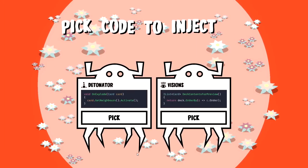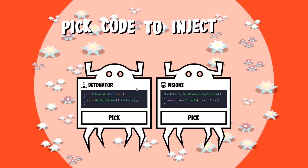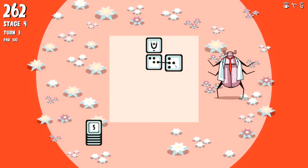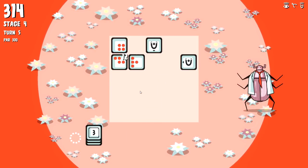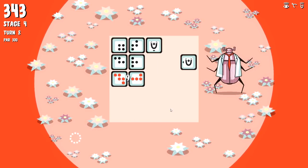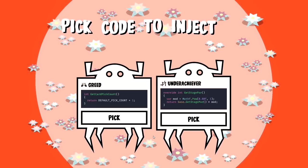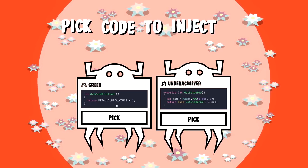I will just push. The detonator: on explode, the neighbors activate - but that's never going to happen because we defuse bombs. So we take Visions instead, which allows us to see the order of our draw pile. There's a zero percent chance I'm going to look at the draw pile order - that requires way too much strategy for my small brain. Let's take this four-banger. Greed: get card pick count default plus one.